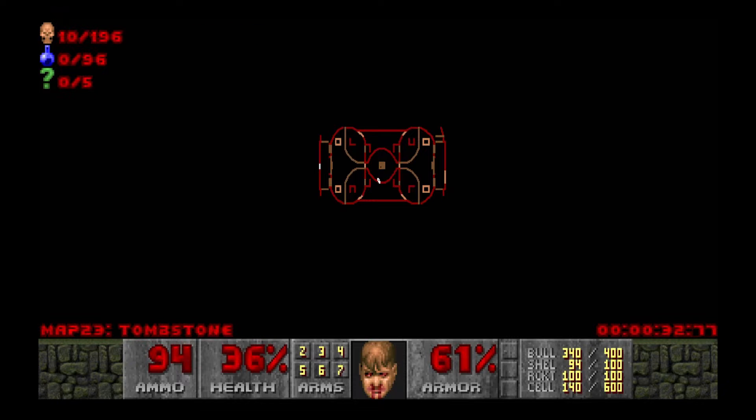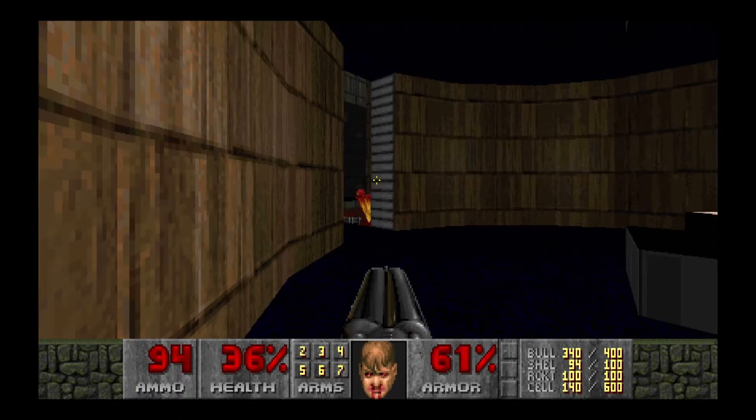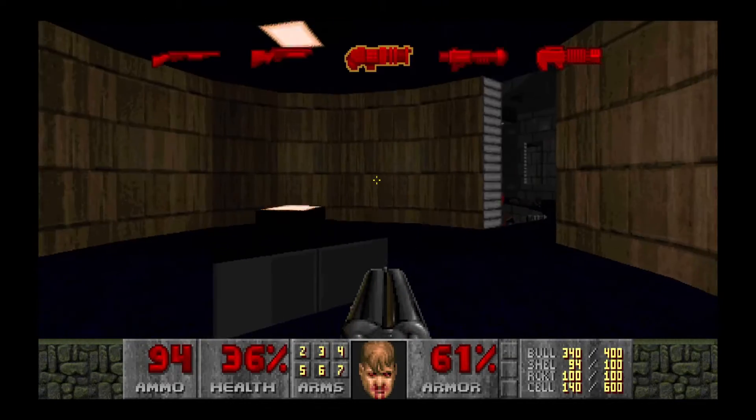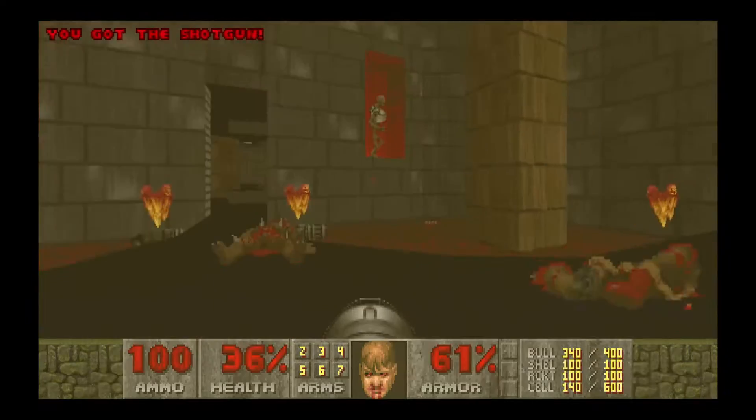So yeah, this is map 23 Tombstone — 196 enemies! Goddamn, 96 items and 5 secrets. It's the second highest enemy counter we've seen so far throughout this. Getting rid of those guys is gonna be a problem.